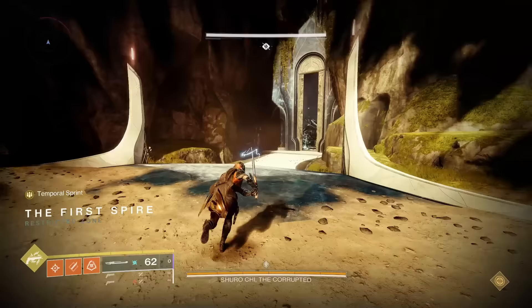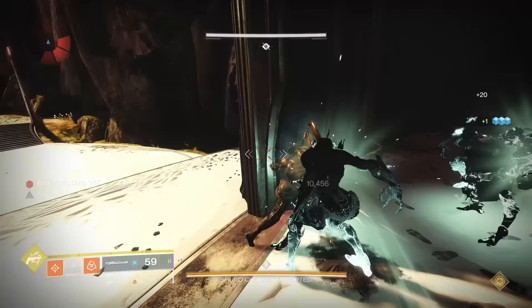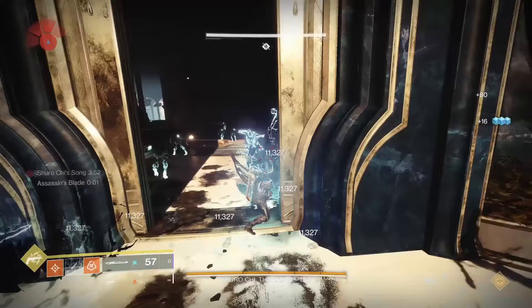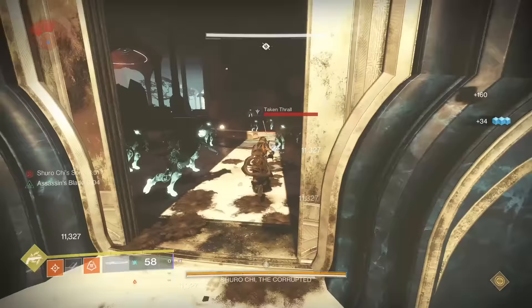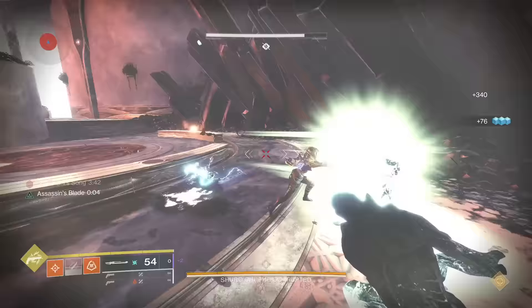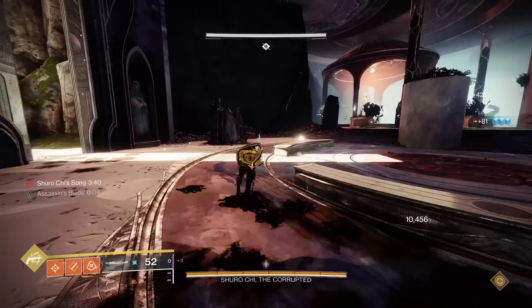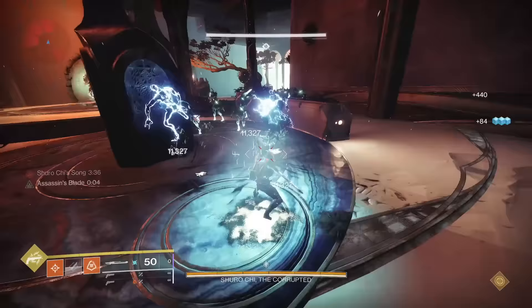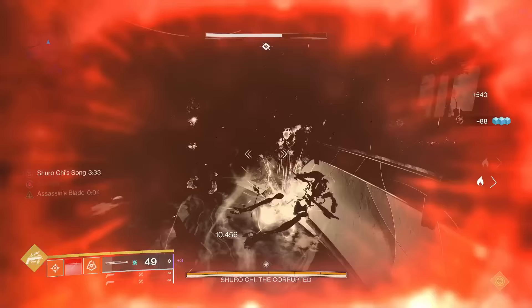Worldline Zero has a very anticlimactic catalyst — it simply reads: reduces the activation time for Tesseract, the exotic perk that allows for the teleportation when you heavy attack. I'm not going to lie, I do not like this one. However, I'm still going to rank it C tier because it isn't so bad and you can measure how much better it makes Worldline Zero. I don't have exact data because I lost the pre-catalyst footage and wasn't able to actually measure it, but sometimes you lose your footage. Once you get a catalyst, even if you re-get it from collections, you can't remove it ever.